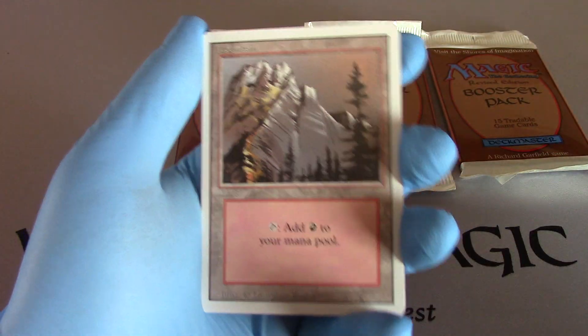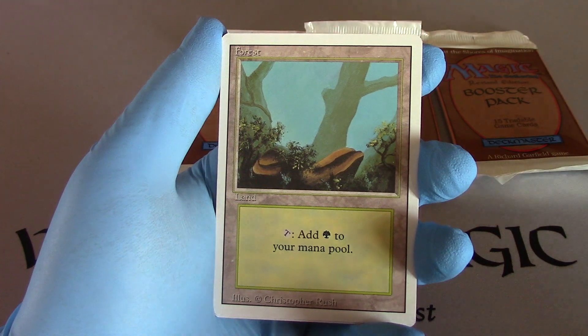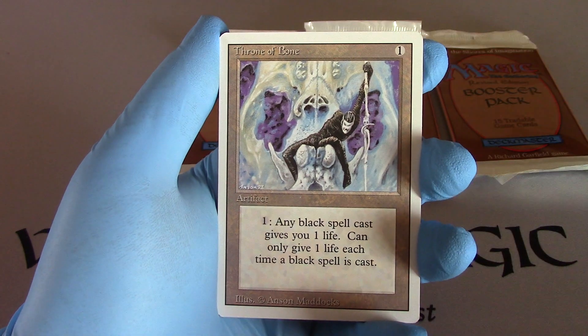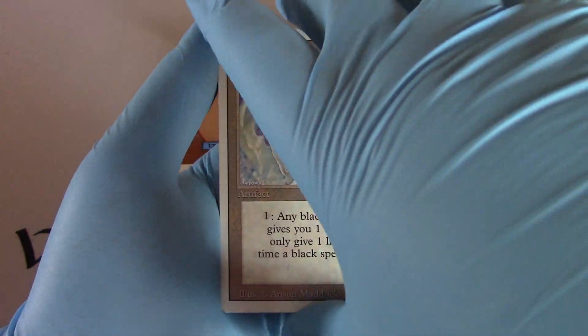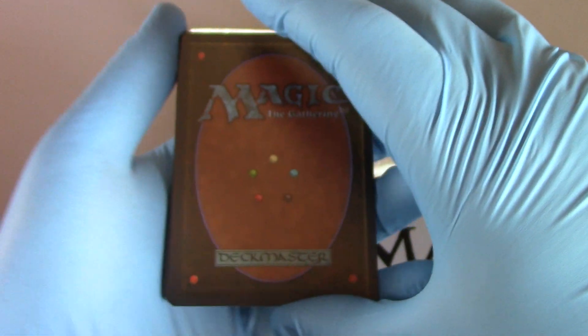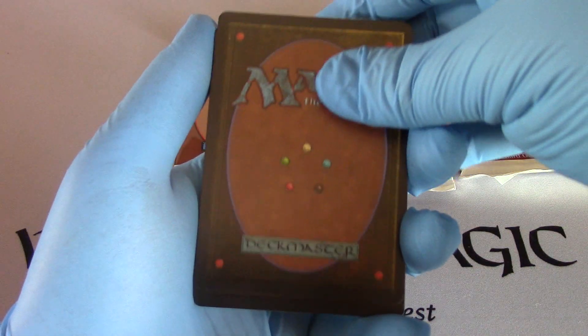Mountain. Mountain. Forest! Now we're cooking with gas. Uncommon — throw to bone. I forgot to flippy flippy. You ever think those are commons? Those are two uncommon lands there. We're kicking butt now.